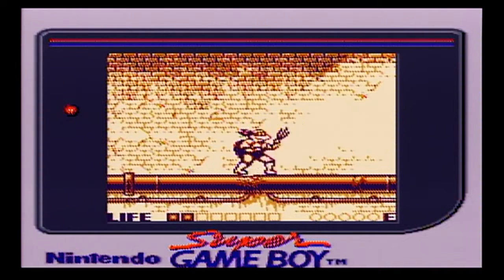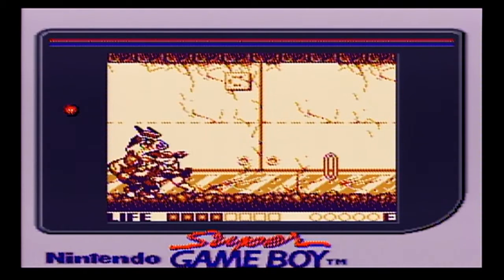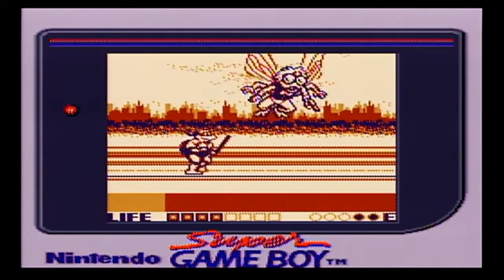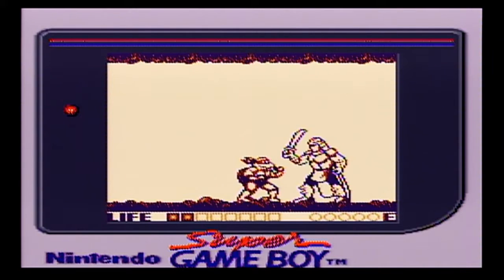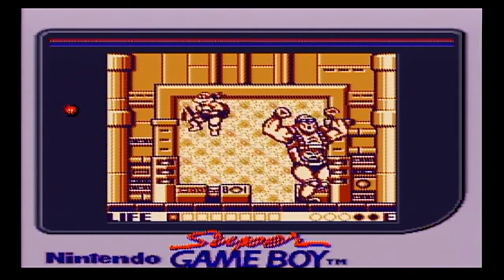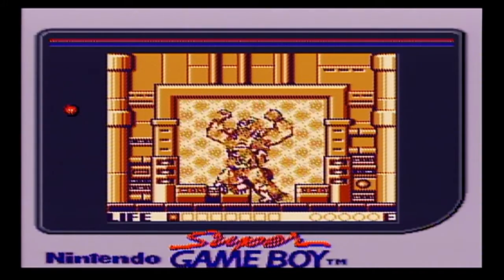The boss battles are really cool — they all have their own little patterns and it brings in characters like Rocksteady, Bebop, Baxter Stockman, Shredder, and Krang. The first three are really easy, but when you get to Shredder the difficulty starts to really crank up. Not impossible, but definitely not as easy as the first three bosses. I did die shooting this video against Krang, but then I went back and beat him with a different turtle. Because once you die, that turtle is out of the game for good, so you have to use the remaining three turtles.